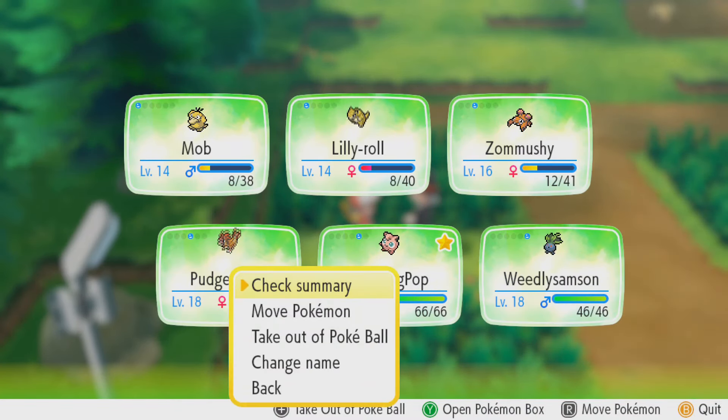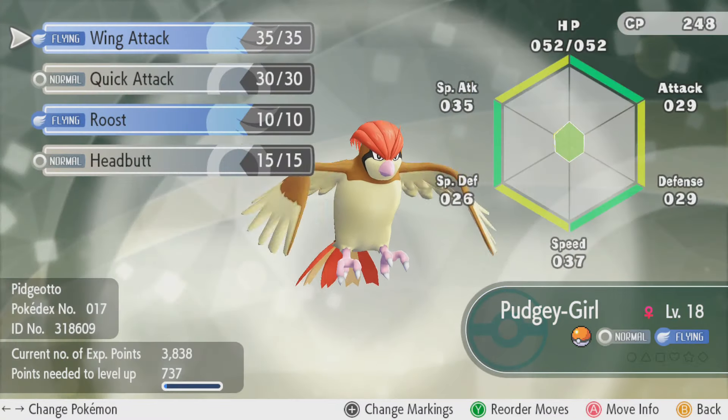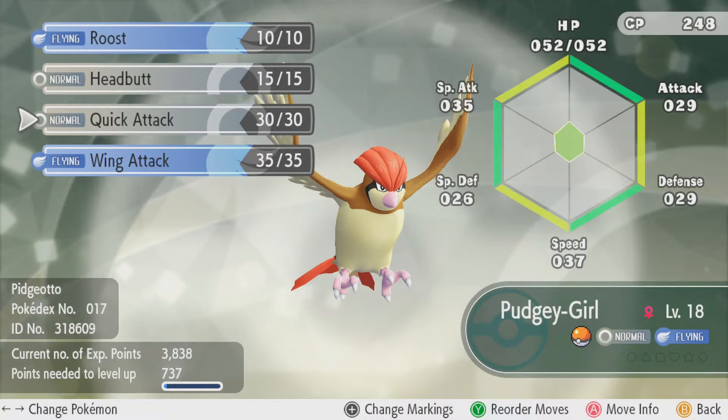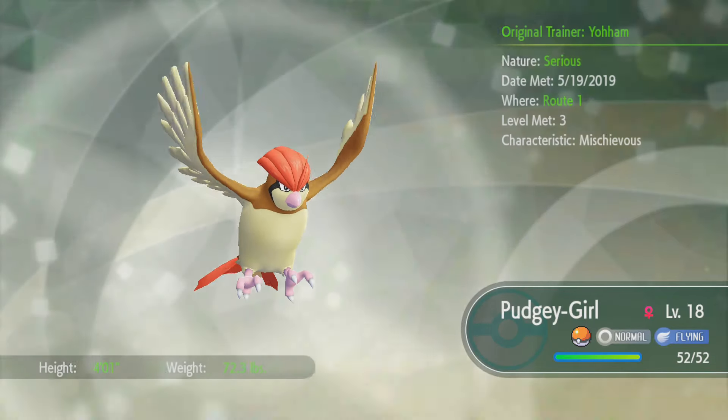Okay, I'm back, sorry about that — just got interrupted. Let's check out her summary. 29 attack — wow, your attack is really bad. You really are more specially inclined. That's interesting. I know Mega Pidgeot has hurricane and heat wave, but okay, whatever.